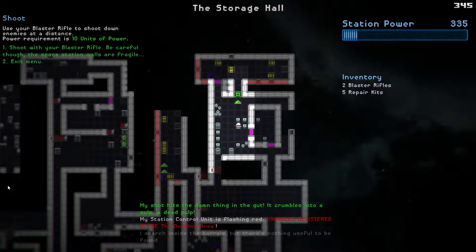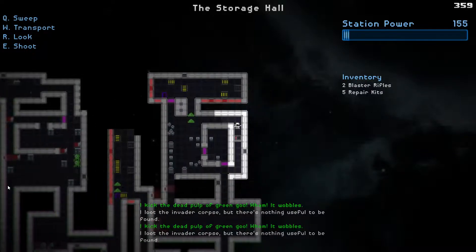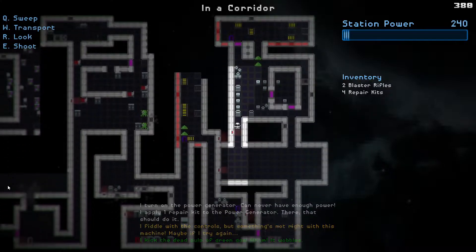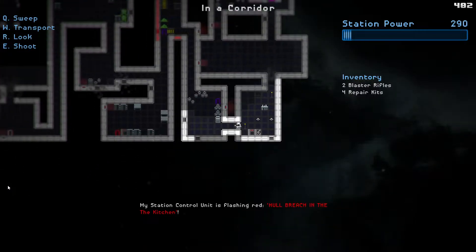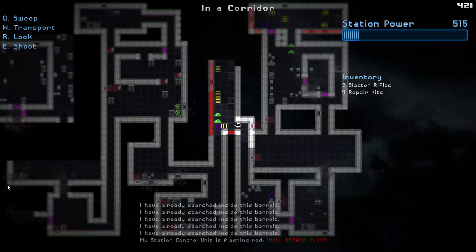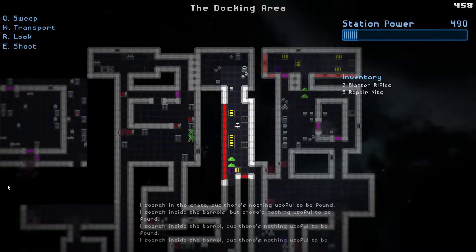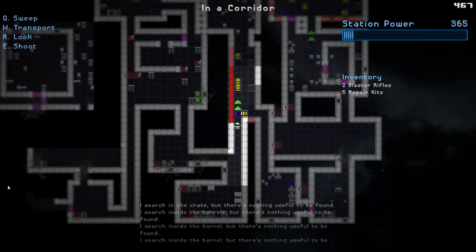Okay, we killed that one. There's nothing useful in those aliens so whatever. We can repair this and turn it on for more power. I have a spacesuit now so I can walk up here if I want to explore. These red things are walls that are sort of walling us off into space.